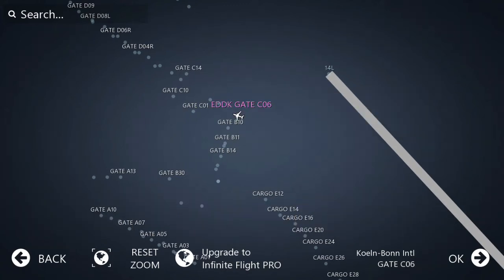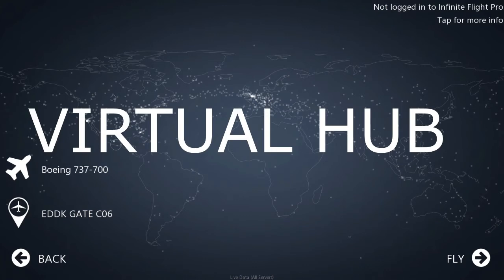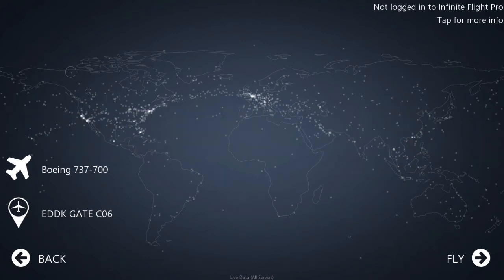To know the best place to park your plane, there's an app called Virtual Hub — just download it on the Play Store or App Store. Now we have selected our settings, so we will press fly.